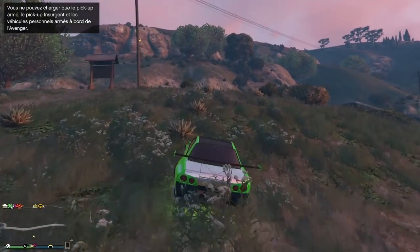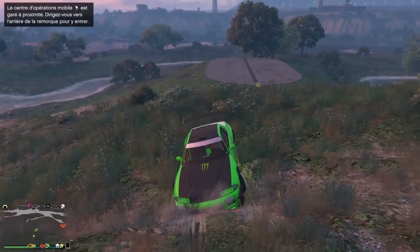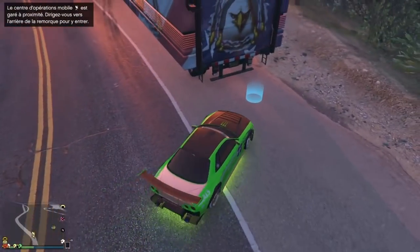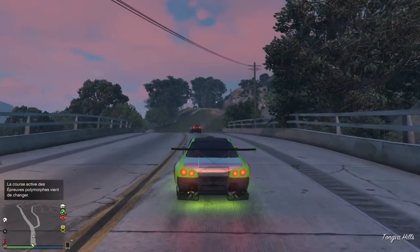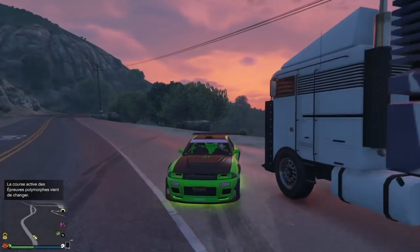Si vous sortez avec votre véhicule, vous avez réussi le glitch. Il vous reste plus qu'à commander votre centre d'opérations mobile — module 3, comme dit au début. Une fois que vous serez monté dedans, ça vous fait sortir de votre véhicule. Vous n'aurez qu'à remonter dedans et accélérer pour sortir. Le glitch est terminé et vous pourrez placer votre véhicule dans n'importe quel garage. Je retourne dans mon complexe pour vous montrer que la duplication a bien fonctionné, que c'est pas du fake.